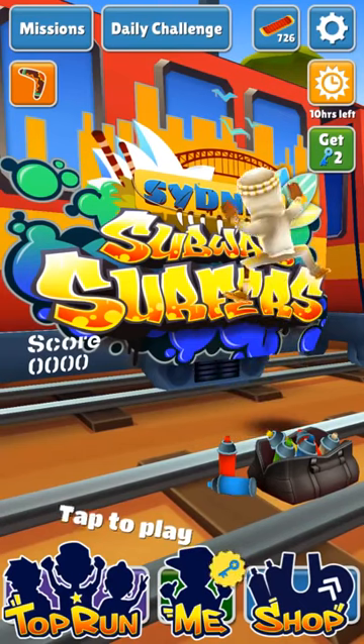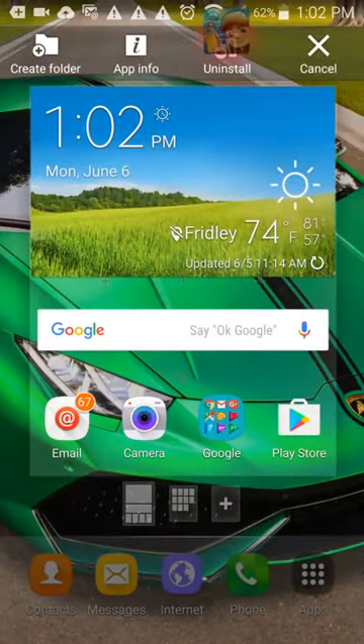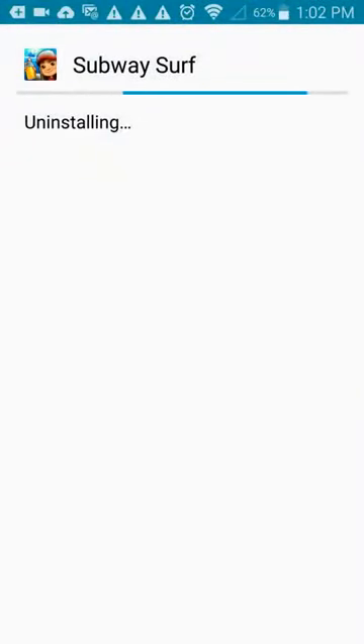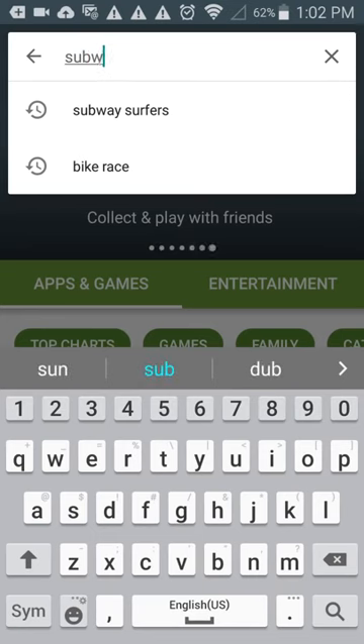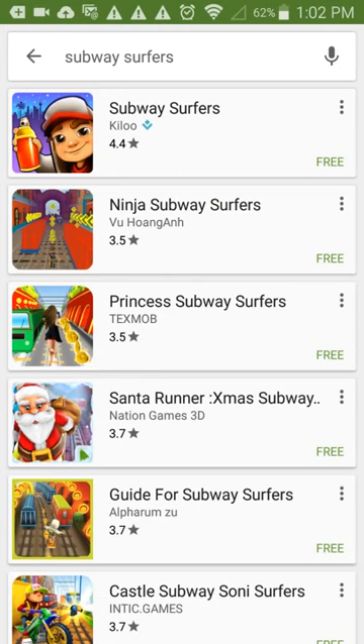So let's begin. I'm just going to start by deleting the app, uninstalling the app completely and going into the app store and reinstalling it. But be aware, if you have already been playing for a while, all your memory and saves will be gone unless you log into Facebook.